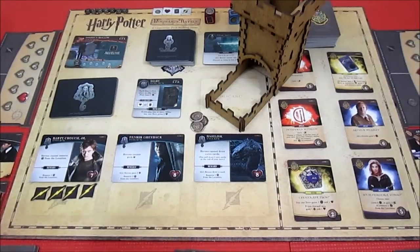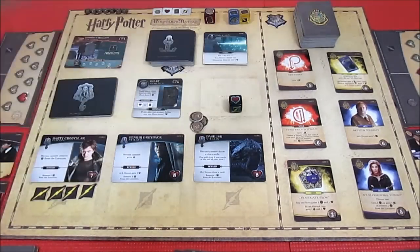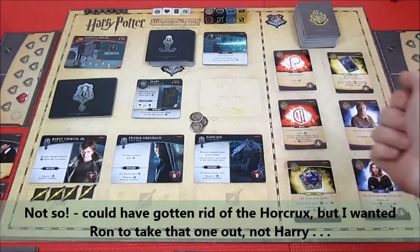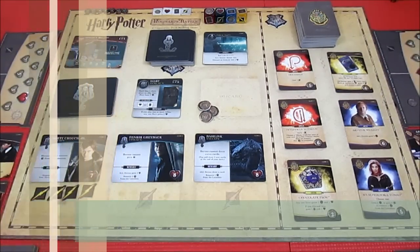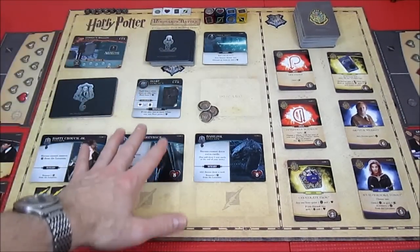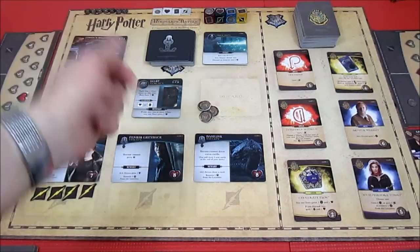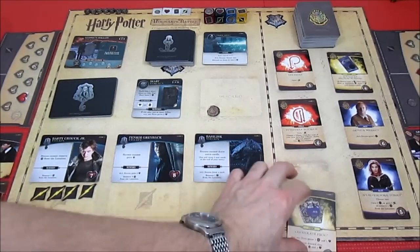We get a life back which is absolutely useless because Fenrir is out, so we cannot get health back. That was a failure of the die roll for Hogwarts History. Can't remove dark influence from location, can't get health back, can't draw cards - if we play an ally we take a damage.